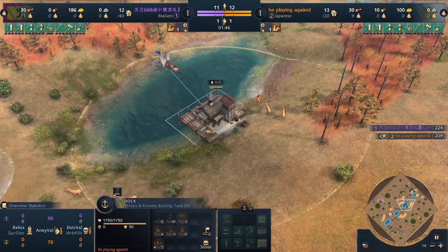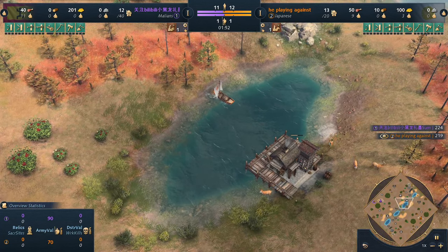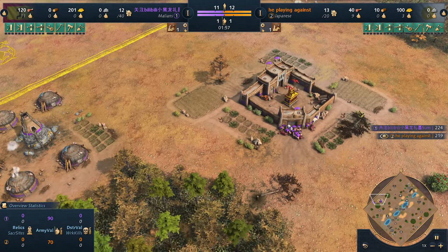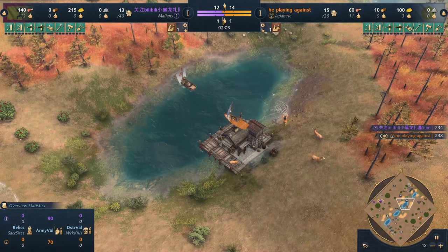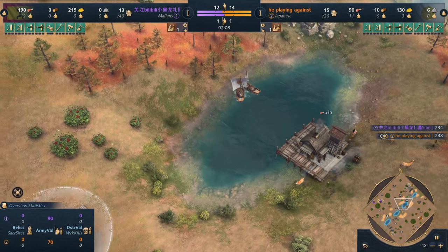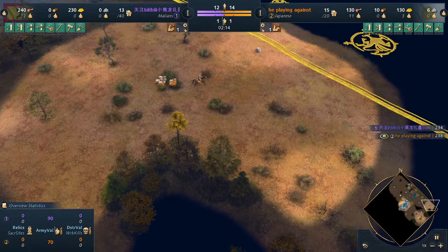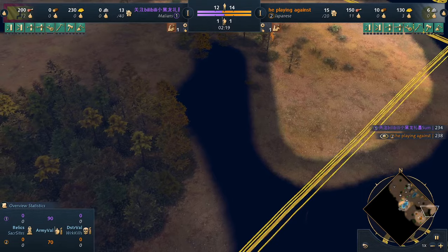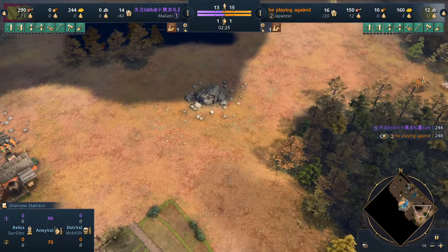If you have control over this water you can potentially have 4,000 food resources. The problem is it's very risky — your opponent can come here and just deny your water. We don't see the Malians investing in that, because while it gives a slight advantage, it's not a game changer. But at the high level, any advantage can count.